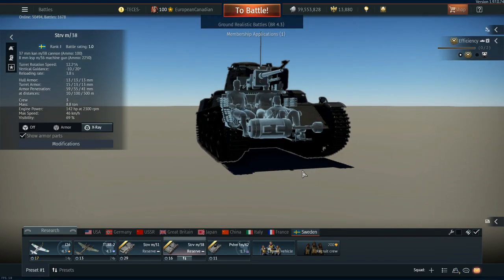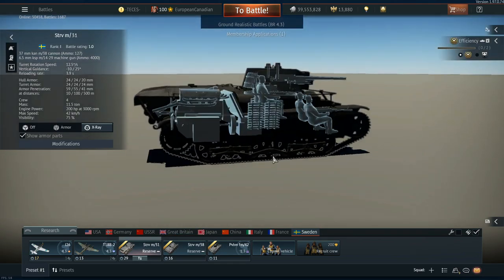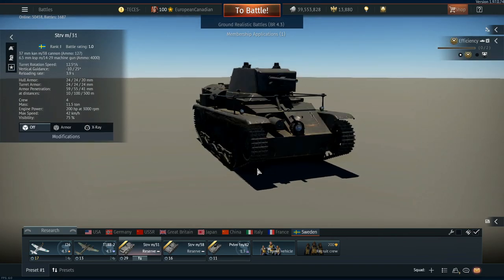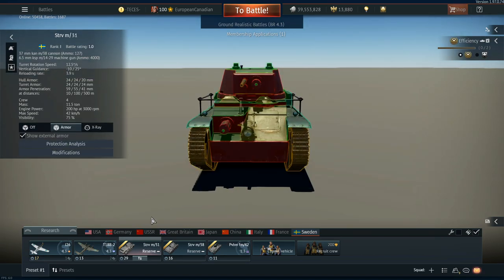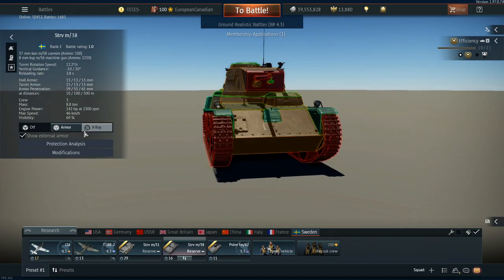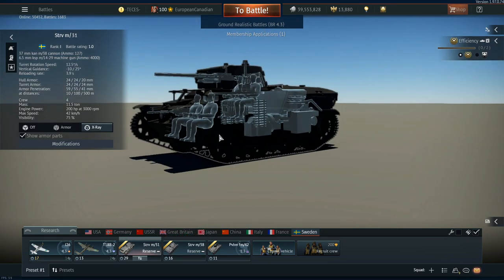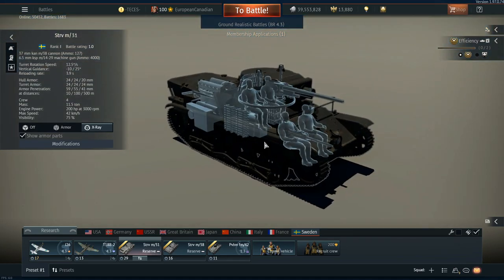The M38 on the other hand is much more responsive when it comes to its transmission, meaning that you can make more manoeuvres quickly and push around the place. Both of them have pretty much no armour and both have huge weak spots on the front. The M38 has a larger one — this area is where you shoot it because you can just take out the turret incredibly easily. The M31 at least has 4 crew members, so if you take out the turret it can still actually live.